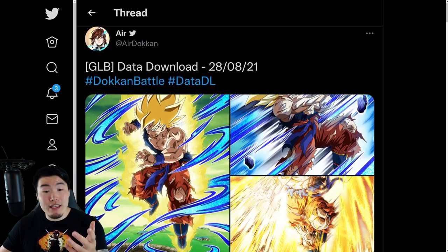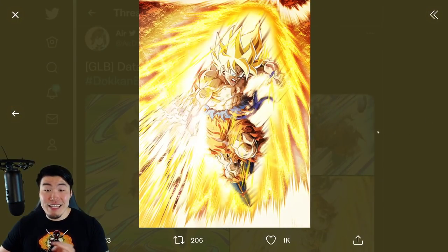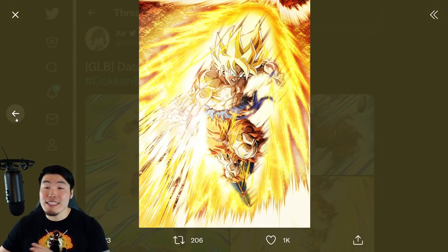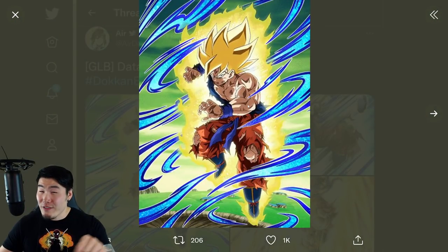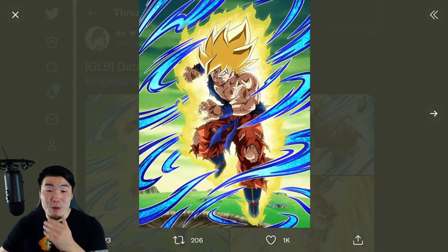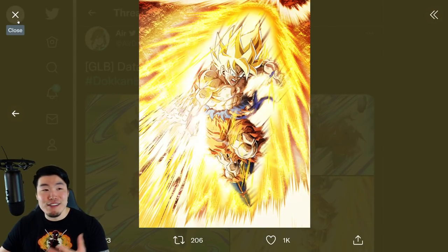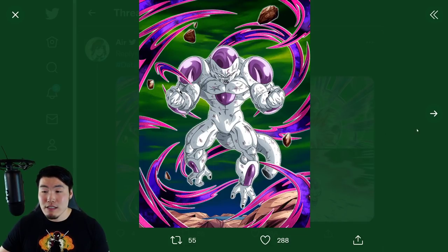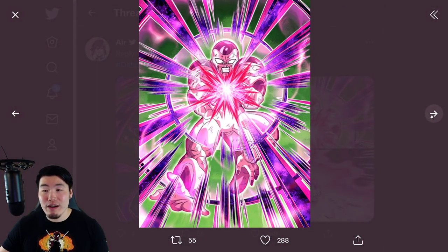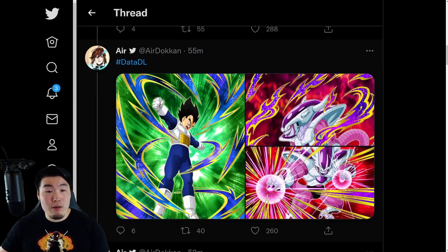We got the arts for the Goku — this is the SSR, this is the TUR, and this is the LR — and they look fantastic. It's gotta be my favorite SSR art in the entire game, or at least close to it. The TUR and LR are of course awesome as well. And then we have the Full Power Frieza — the SSR, TUR, and LR — all really really clean.